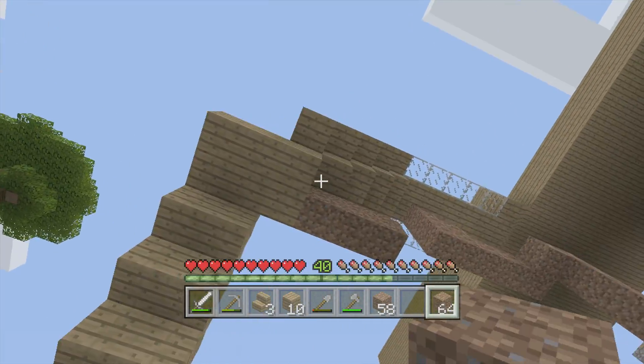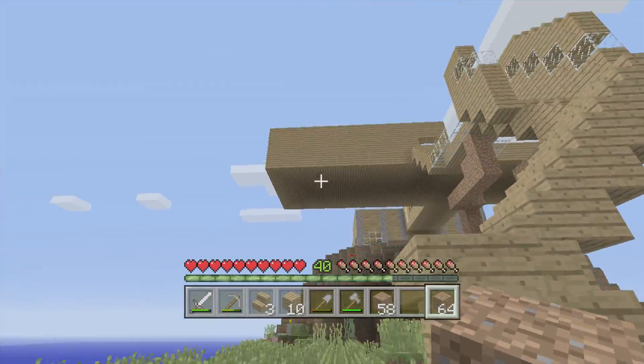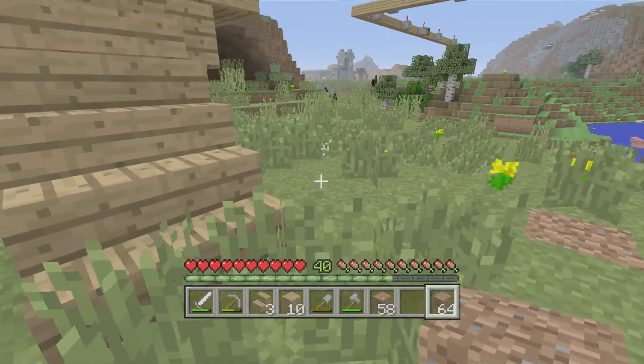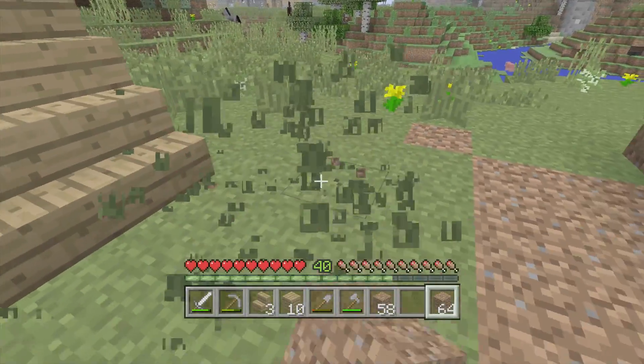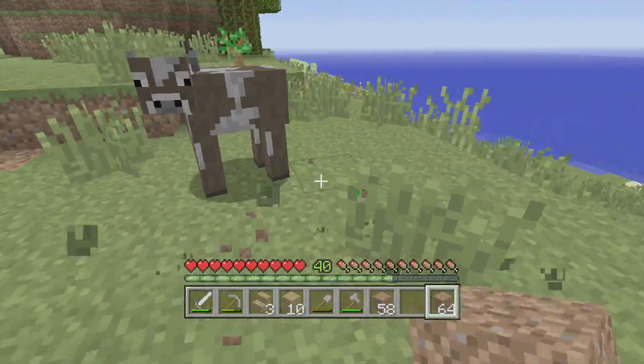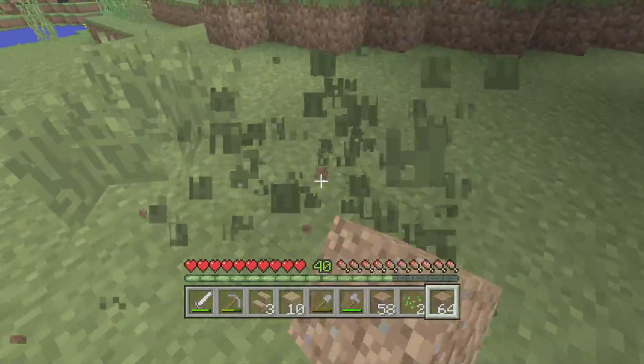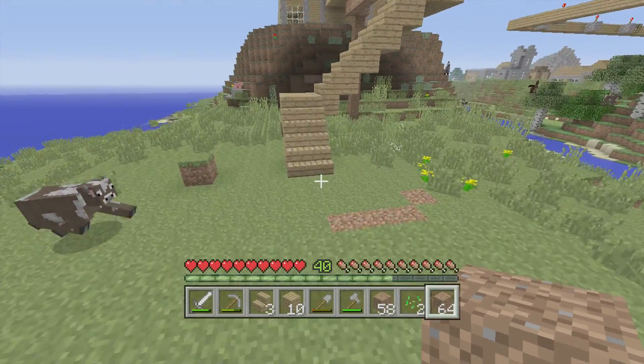Let's just clear out all of this. Where did this grass come from? Sorry, sorry cow — sorry, didn't mean to punch you. There, okay. Let's just break away some of this ground. And our shovel's broke. Good thing I made these stairs actually — now just hop up here really easily.